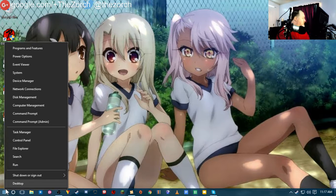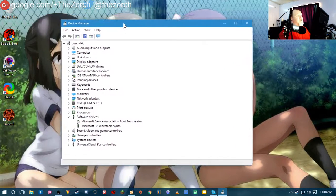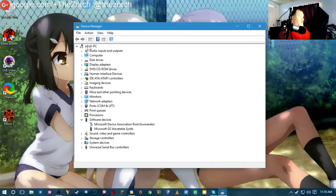To get to it, you want to bring up your Device Manager. You bring it up different ways based on the operating system. This is the way in Windows 10: right-click on the Start menu and then choose Device Manager. You can get to it from System in Windows 7, and in Windows 8 through the standard Control Panel. Once you're in Device Manager, go down to Software Devices and you will see a device called Microsoft Device Association Root Enumerator.